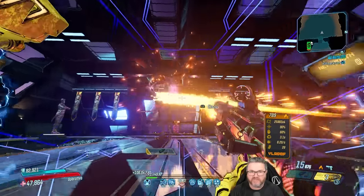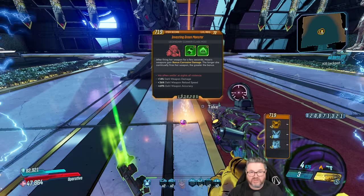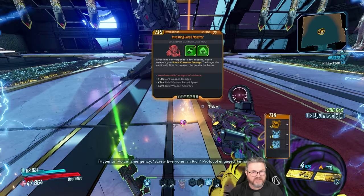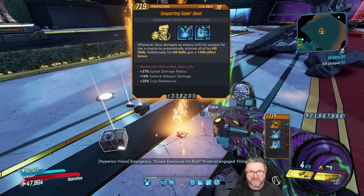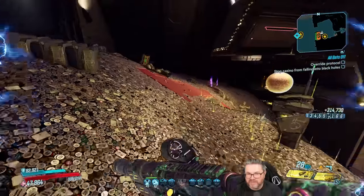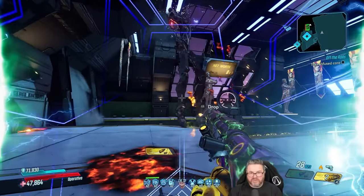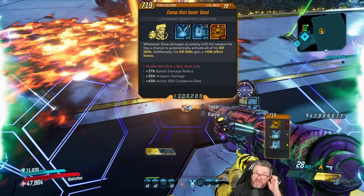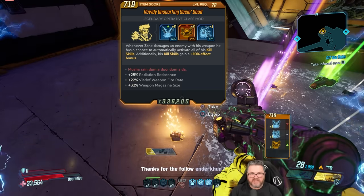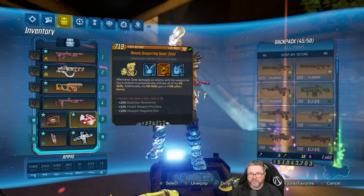Did we just one-shot him with the cannon? Green Monster: doll weapon damage, doll weapon reload speed, doll weapon accuracy. I think it's time to do a doll allegiance Moze! There's a Seeing Dead with splash damage radius - and they keep giving me Scourge, the Scourge has become my Linoge today. Schluter's Seeing Dead: splash damage radius, weapon damage, action skill cooldown rate, weapon mag size, flat weapon fire rate. That will do the job - mission accomplished boys, pack it up.